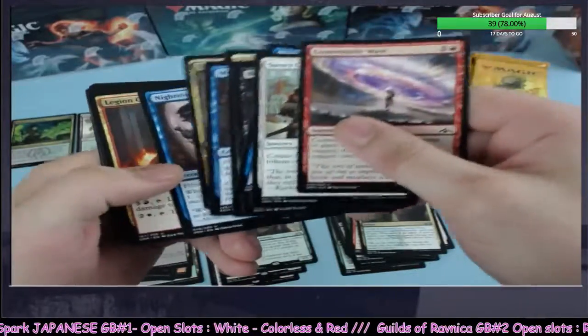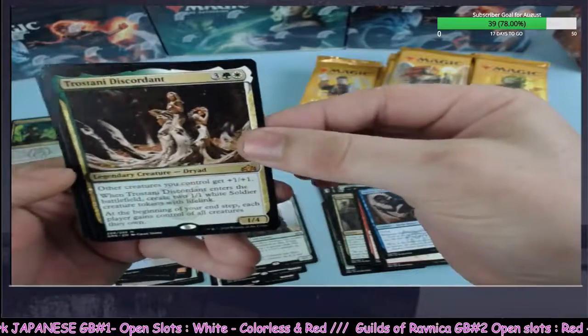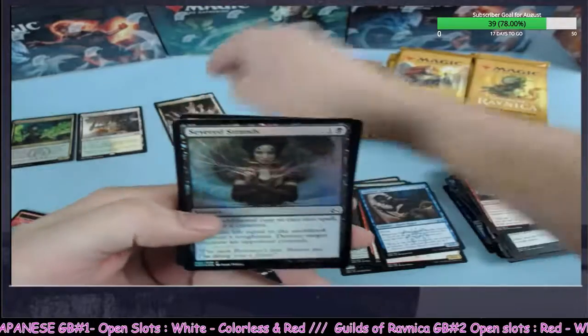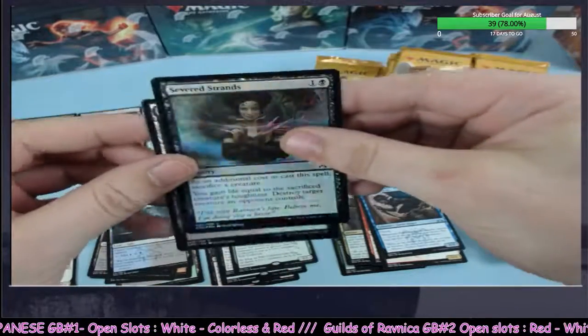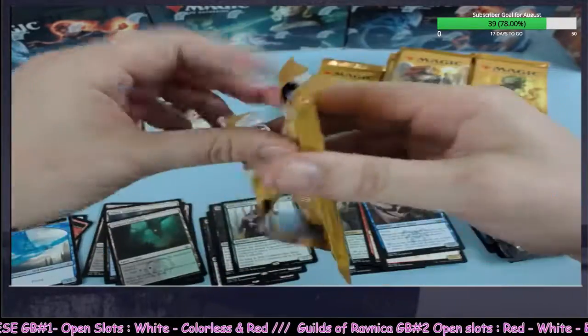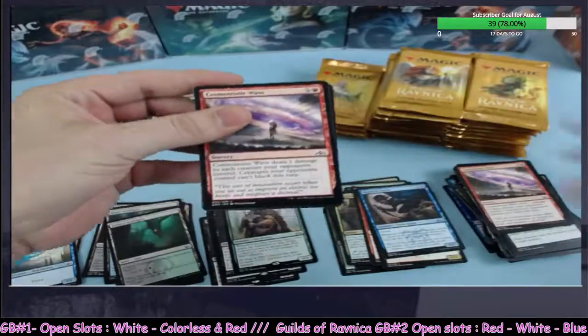They're stingy — they're not like Modern Horizons and other sets. Trostani Discordant — mythic number one on the board, green and white. Severed Strands foil. Trostani on the board — let there be more mythics.